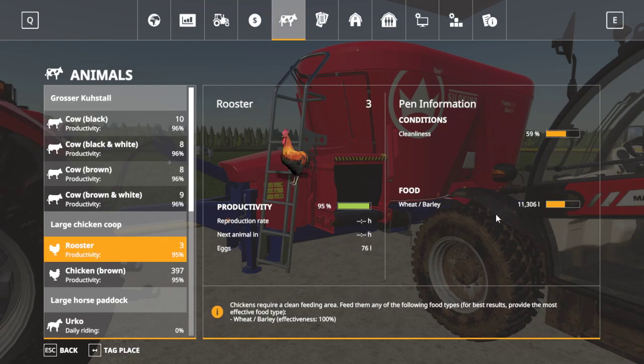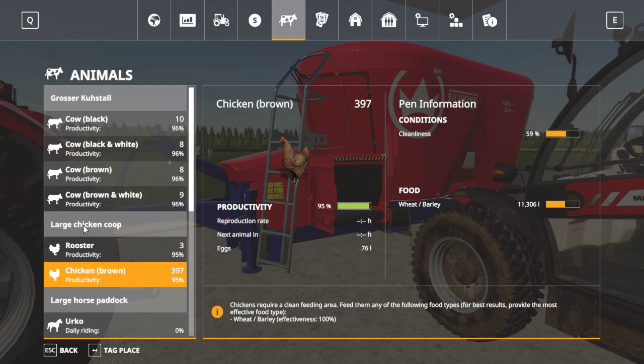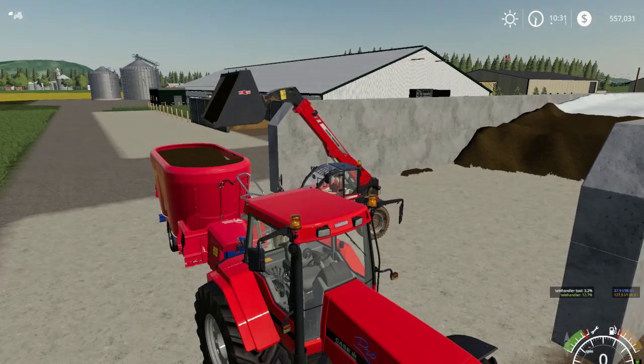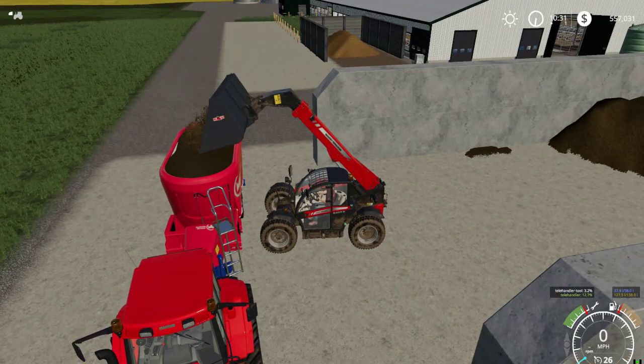Then we have to feed the chickens, or clean up the front of theirs, and then give the horses water, give the horses hay, and give them oats. I think we have all this stuff in stock, so that is good.